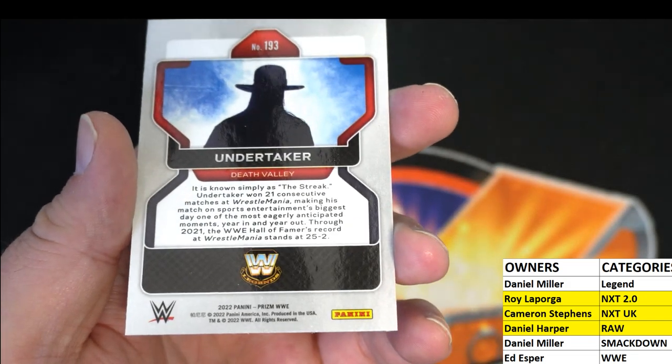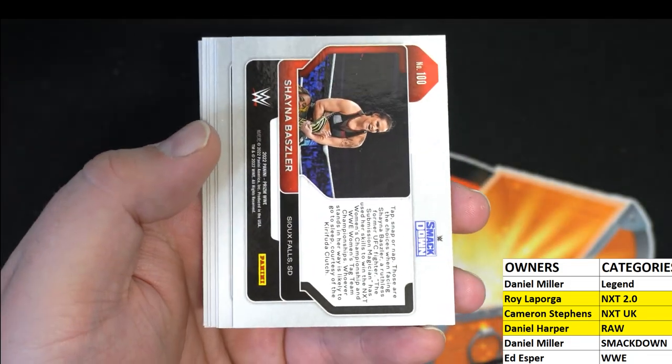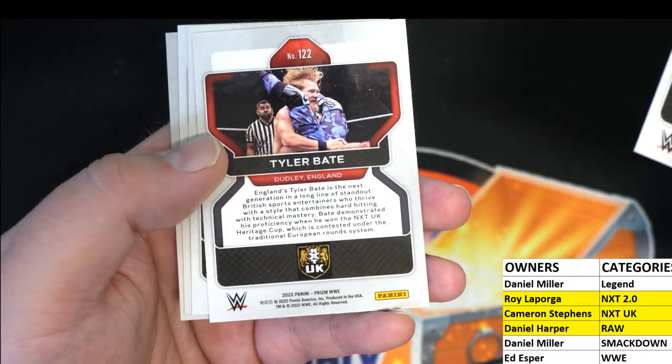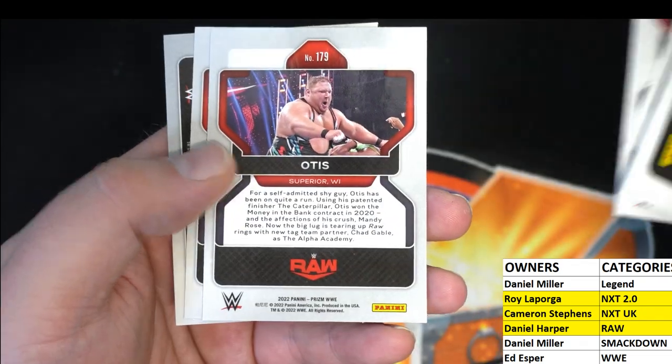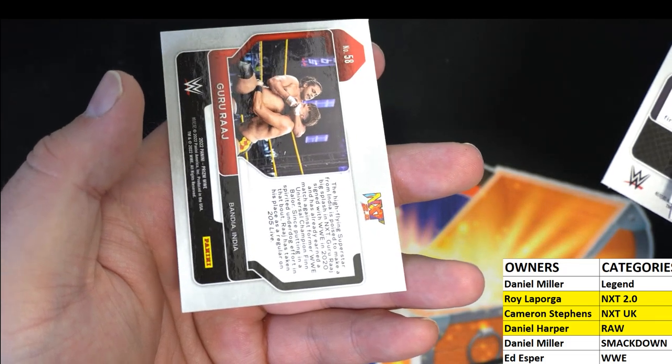Alright guys, we're still looking for an auto in the last five, so keep that in mind. Undertaker right here — went to WWE Legends, which is Daniel M. Let me show the rest of the cards: Guerrero WWE Legend, Baszler SmackDown, Kingston SmackDown, Edge Raw, Tyler Bate NXT UK, Otis Raw, Ripley Raw, and Raj NXT 2.0. Alright, let's do it again guys — that is Prizm Hobby 682, thanks for joining tonight.